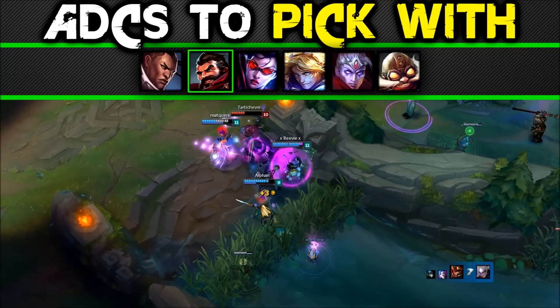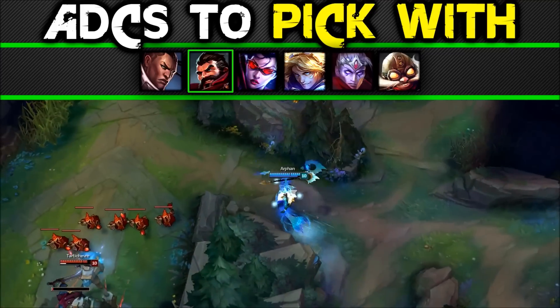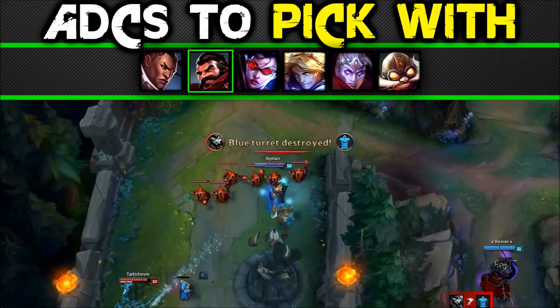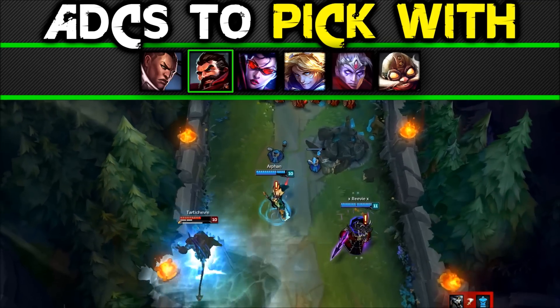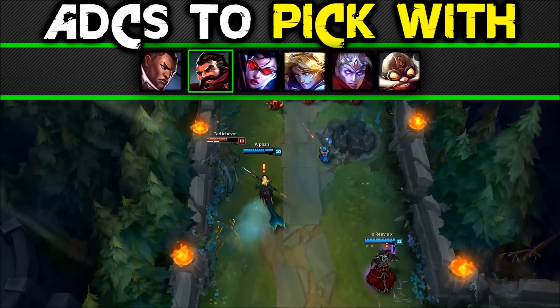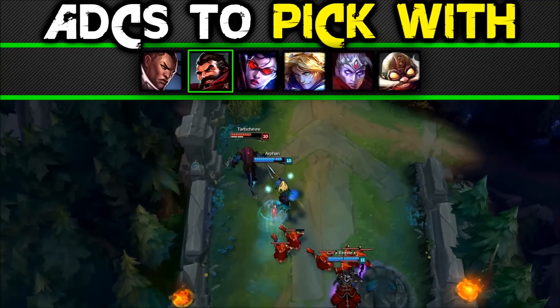Graves: your bubble is the perfect setup for his entire kit. Your AoE range gives him breathing room versus poke lanes and your sustain keeps him healthy after engages. A quick Q-W-E combo with Graves basically leaves anyone dead. When he jumps in, your bubble can bounce off him as he gets into range, and you make up for his low range with your greater range.